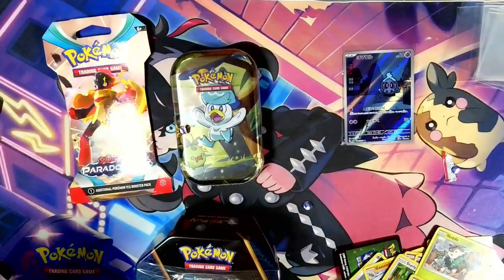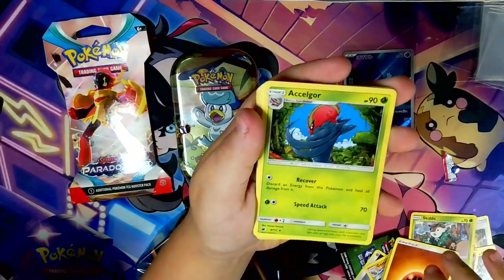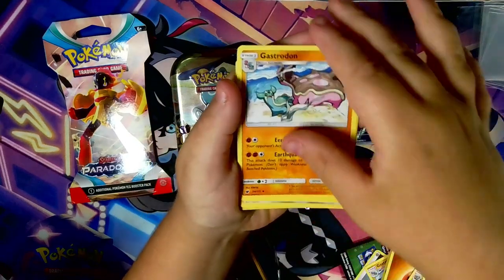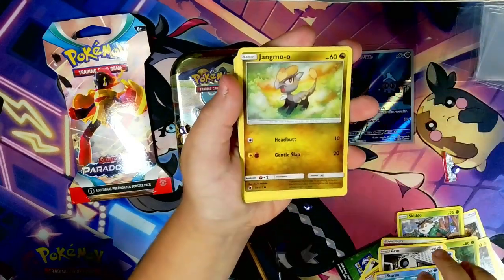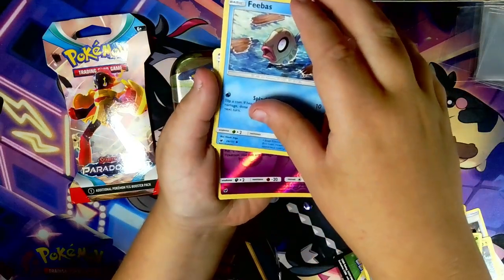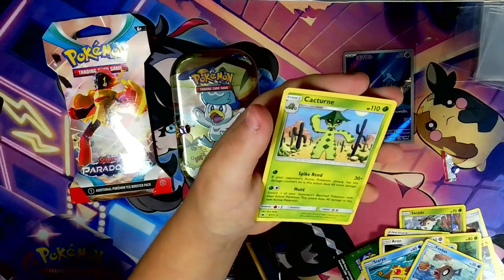Last Sun and Moon Crimson Invasion pack. Fighting Energy, Arcanine, Kakuna, Gastrodon, Remoraid, Arun, Staryu, Jynx, Phoebe. Haunter. Cacnea.